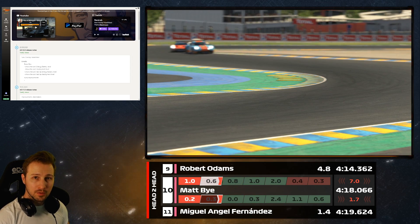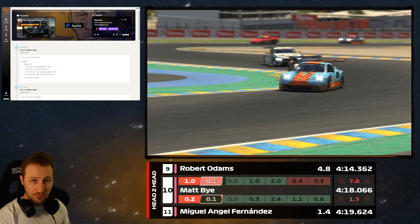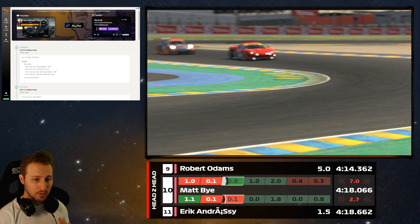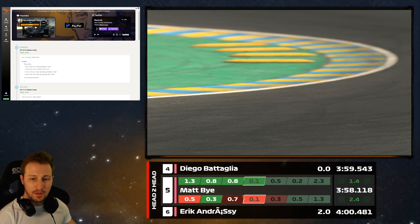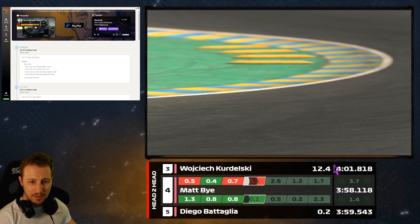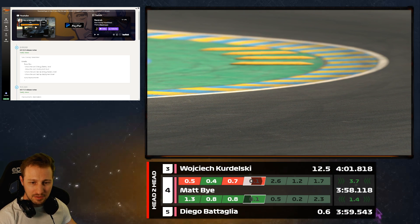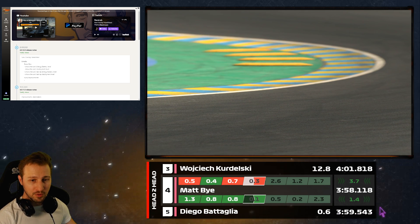What can this overlay do for you? First, let's look at the different components. We have a title, a middle body which shows the sector times, and a last part which I call the last lap time info box.